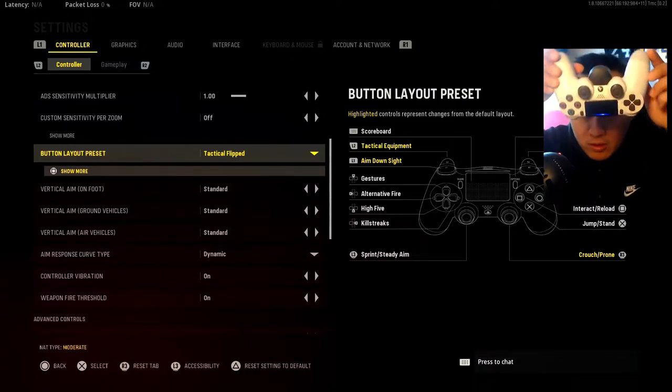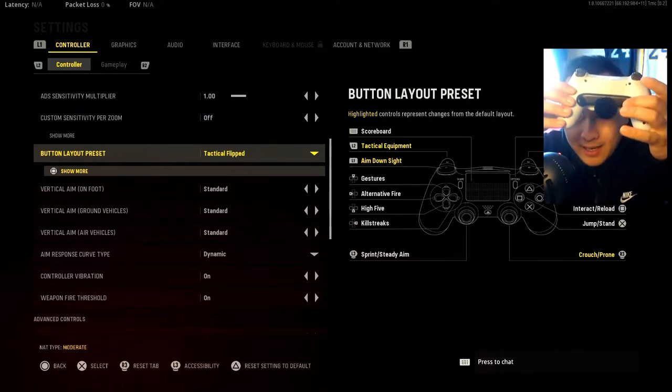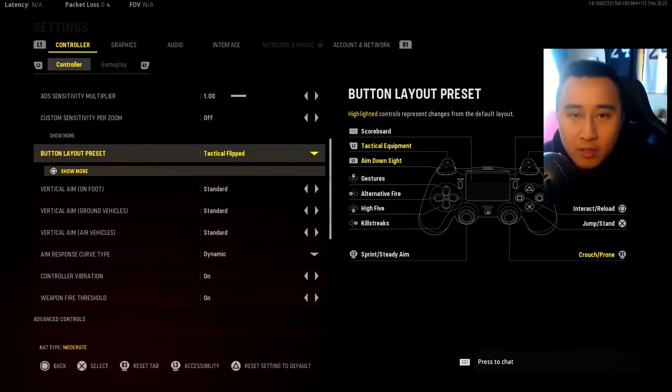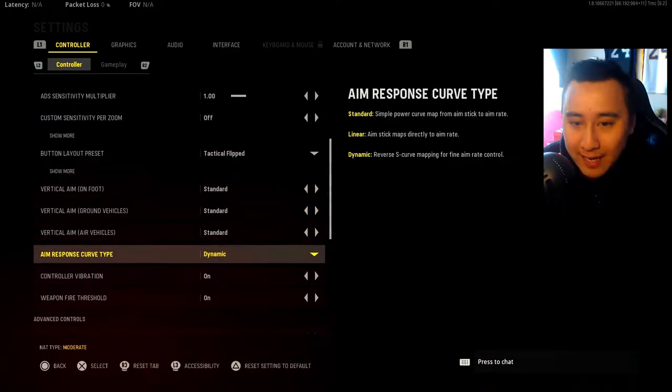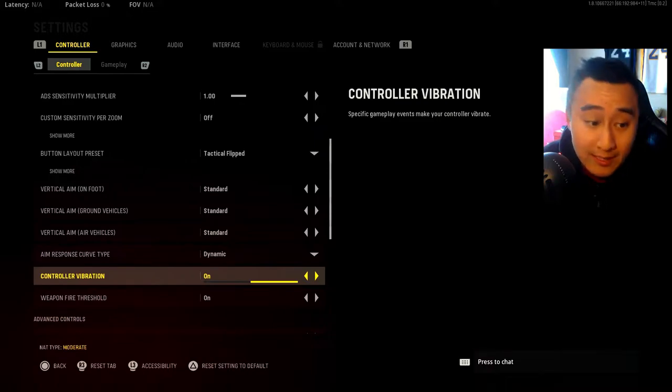I have paddles on the back of my controller, so when I'm slide canceling or jumping I use those. The aim response curve is set to Dynamic — this is the new trend for multiplayer. A lot of pro CoD players are using Dynamic as well. I also have vibration on, which is unusual for me, but with the quick time-to-kill in this game, vibration lets me know when someone is completely dead so I don't release the fire button too early.